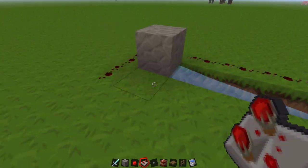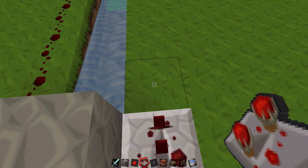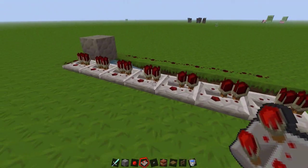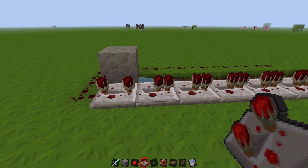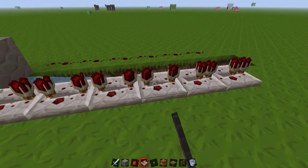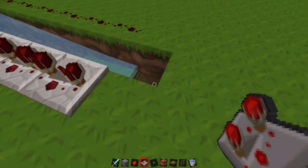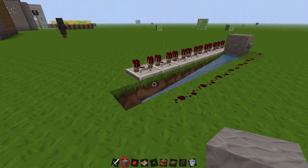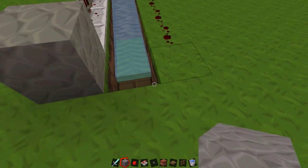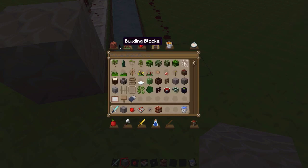So we're going to take our repeaters and put them down this side — start there, there, all the way down to the end, and set them all to the longest setting. On this side, we are going to put a block, and on this side we are going to take our fence. Might as well take pressure plates even if we don't need them.